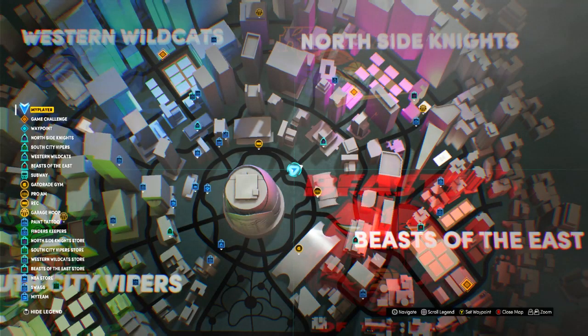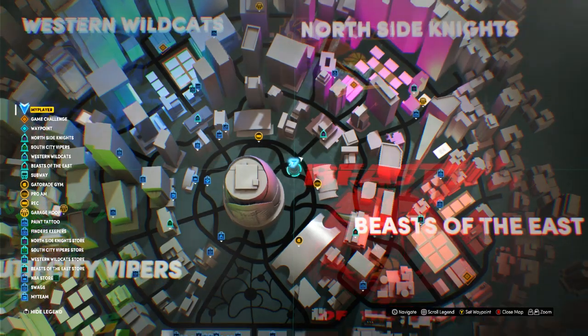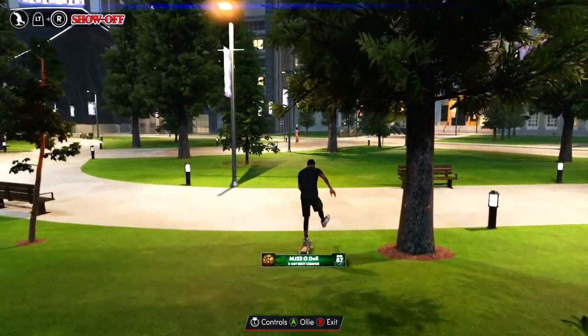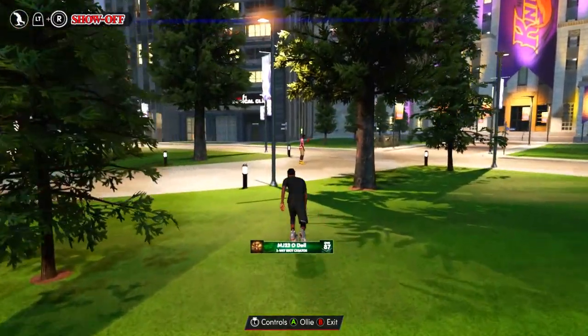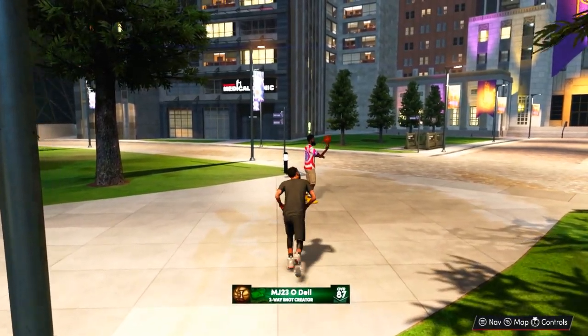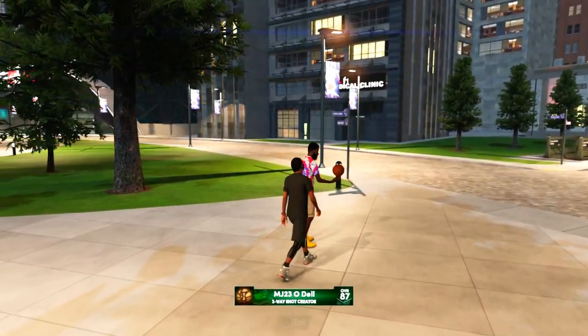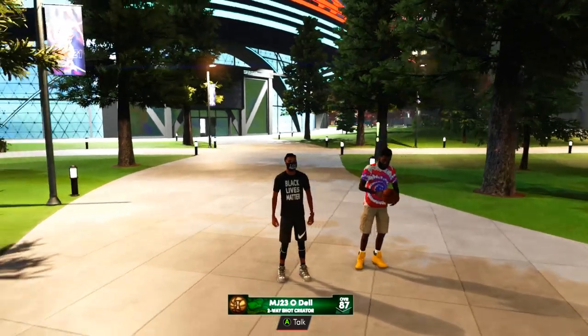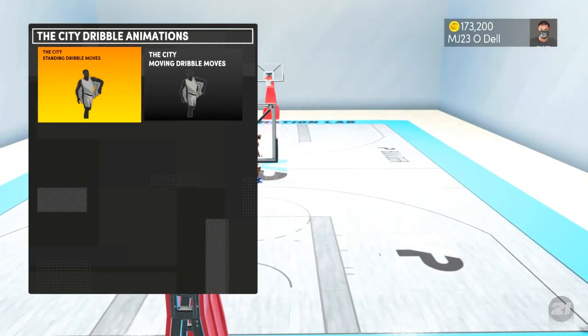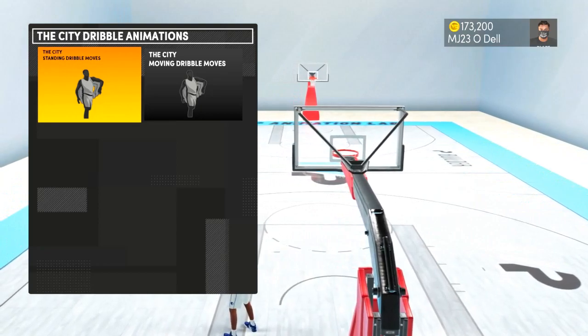This is the location where you're at on the map — this is Leo. If you want to buy dribble moves or whatever, I think it's more like dance moves or walking emotes. I don't think you can just freestyle dribble like that. But this is the dude right here.